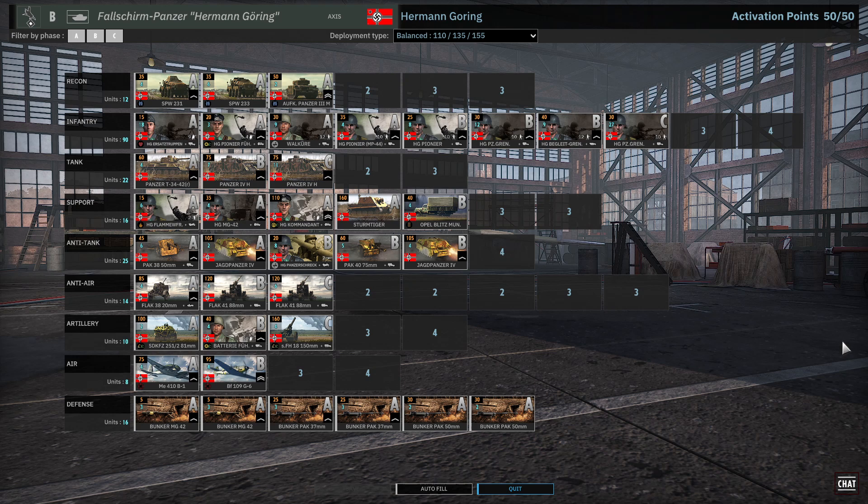Here we are with my build of Folsom Panzer Hermann Göring. I build it in Balanced — it can be a Maverick. This is a pretty flexible division; it can go a lot of different ways. In terms of strengths and weaknesses: it has a very solid infantry tab, but it is expensive. So it's an expensive but solid infantry tab.